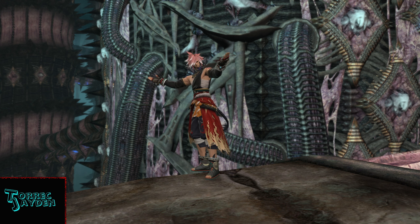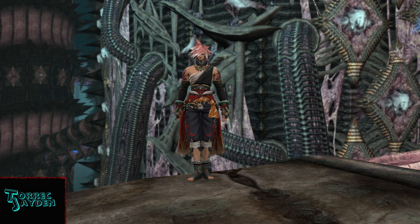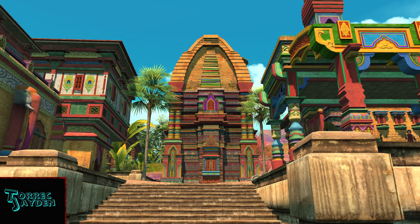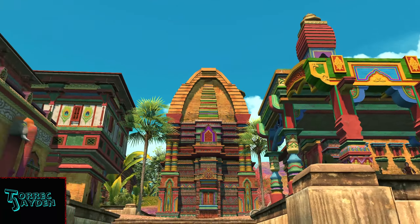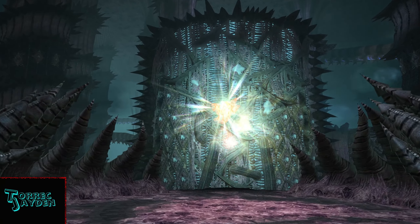Hello, Torik here and welcome to my minion showcase. Today I'll be introducing the Wind-up Magus Sisters. This minion was added to the game in patch 6.0. The Magus Sisters are the first set of gods we hear about when we get to Thavnir and the first set of primals we encounter in Endwalker.